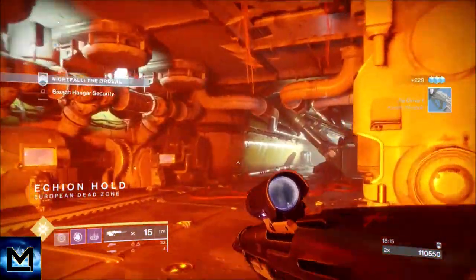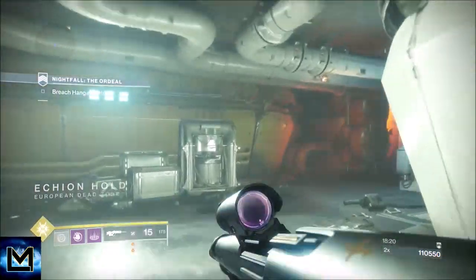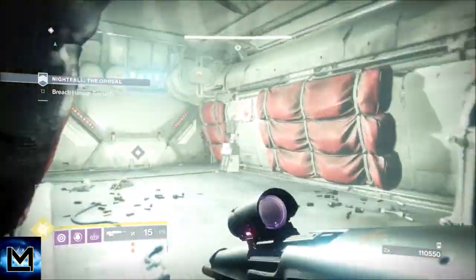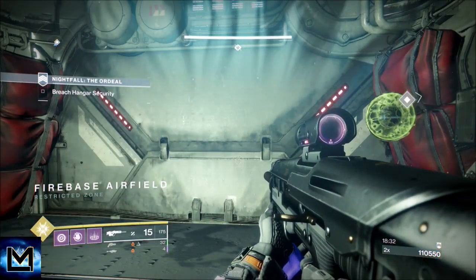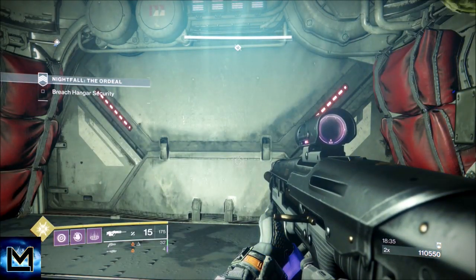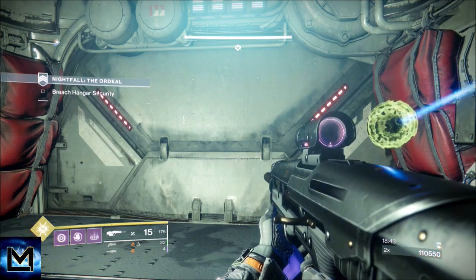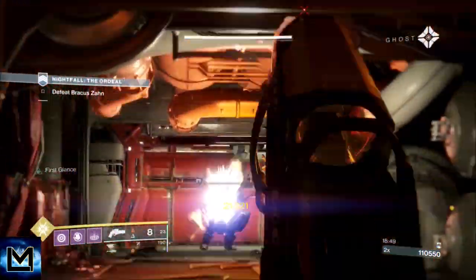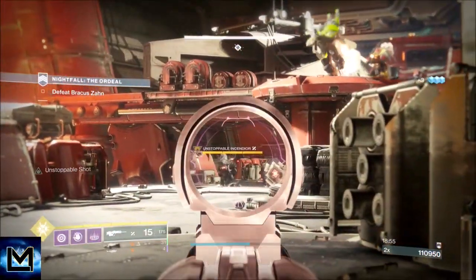In this next area you're going to deal with one unstoppable and two barrier champions. Like before, the barrier champions will be standing quite close together. These are the last three champions in the strike — the boss is a piece of cake by comparison. Going into this room, try to conserve rockets. I always jump up and try to take the ads on the first level. Because of solar damage, I want to take out the turrets first since they could make life difficult with the unstoppable and barrier champion.